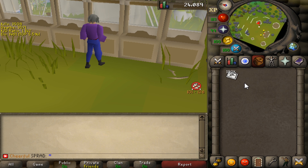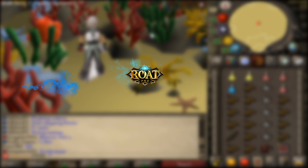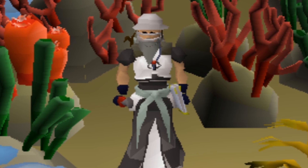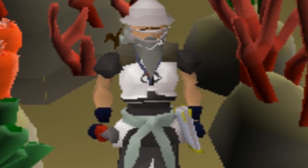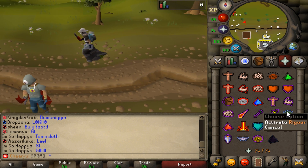Anyways guys, I really hope you enjoy this video. What is going on guys, welcome back to another video on Ropescape. Today we're gonna be PKing with a twisted bow - this is one of the most expensive items on Ropescape, if not the most expensive. It's selling around the formal range right now and we're actually gonna be trying to PK with it. I know the T-bow is really bad for PKing but I'm literally just doing it because it's fun.